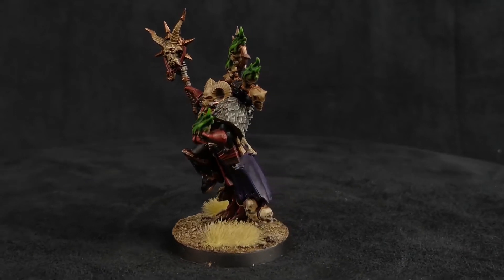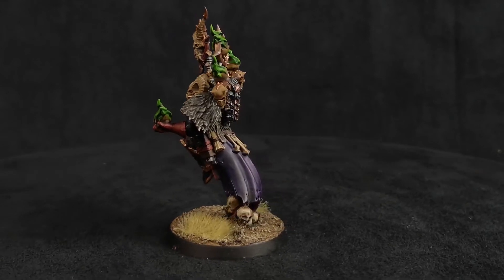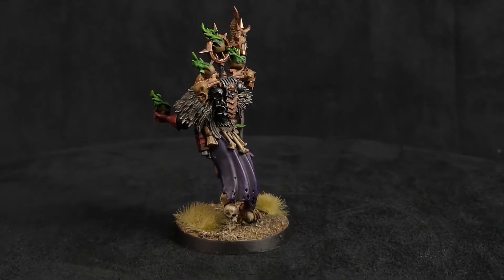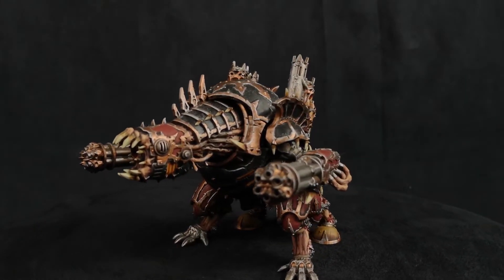Cursed Earth is probably my go-to for the Master of Possession — it gives plus one to the invuln of Legion Demons around him, which is great. Another really good one is Infernal Power, which boosts the damage output of your Possessed or demon engines around him. Another option is Sacrifice, which is kind of a healing spell; I use it with my Nurgle armies, and it's nice to have that option in the Chaos Space Marines range now as well.